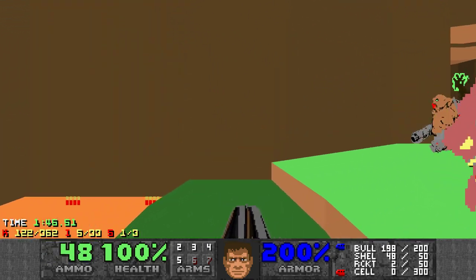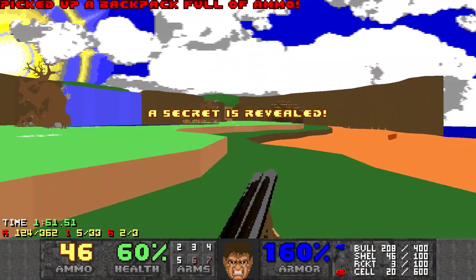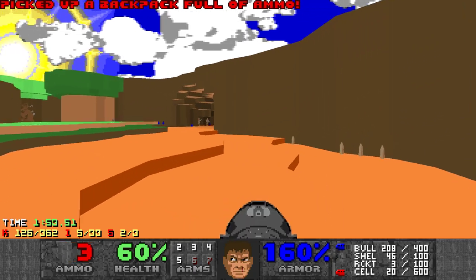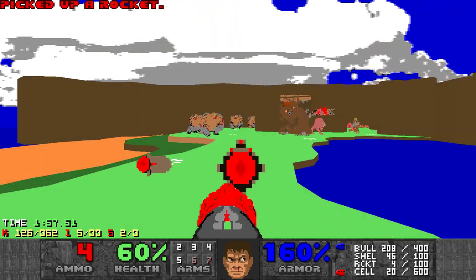There's a secret right here. You use it right where the green line is — the dark green. Got a backpack. Let's use that to kill these manks.